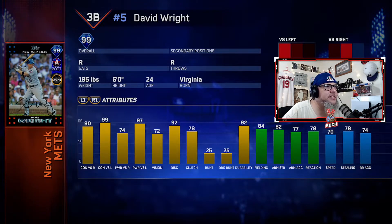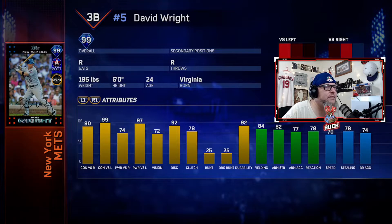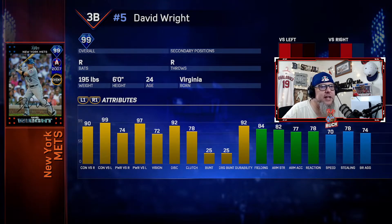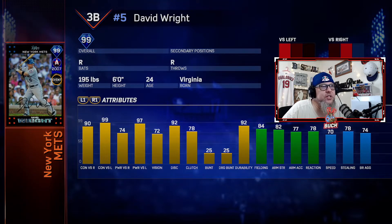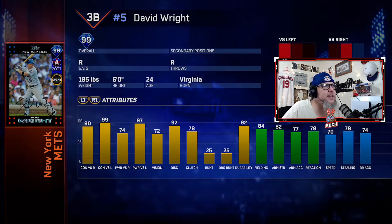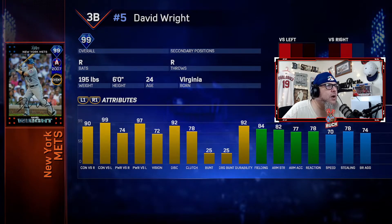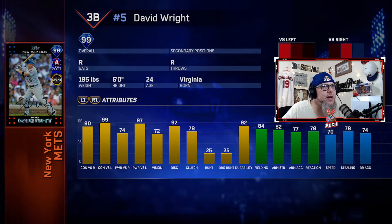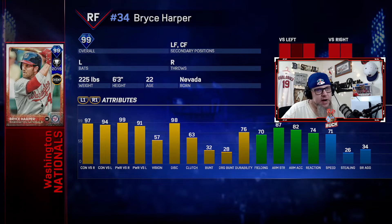Number six was my third baseman from the point I got him until the end of the game — David Wright. His power against righties was 74, against lefties 97. Contact: 99 against lefties, 90 against righties. This card played even better than those stats — his fielding was really good, he ran okay, and his swing was just really good. He was a glitchy-swing guy. It seemed like so many people had David Wright in their lineup. He's number six on my list.